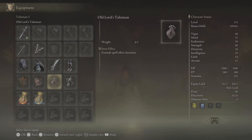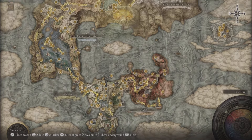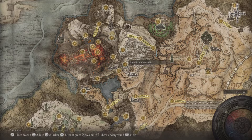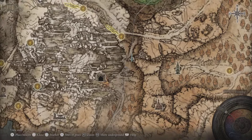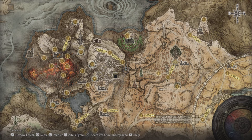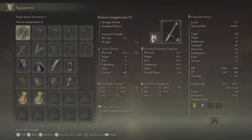Ritual Sword Talisman. Kindred of Rod's Exaltation. Old Lord's Talisman. And then Kripus's Wild — when you do your second task from the Volcano Manor, you start off from the Earth Tree Grazing Site of Grace and then make your way down through the valley. Over here you'll have a red marker where there'll be an NPC, I think Riley or something. So you've got to put Riley down and then you'll get the Kripus's Wild, which eliminates your sound.